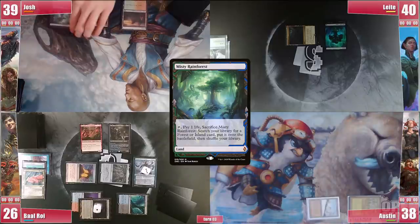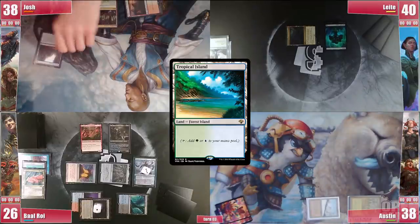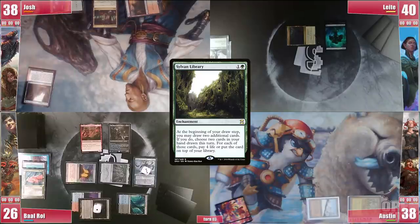Josh plays a Misty Rainforest, cracking it for a Tropical Island and then casts Sylvan Library, hoping that Narset won't stay around for long.